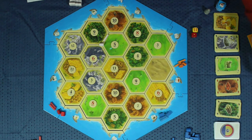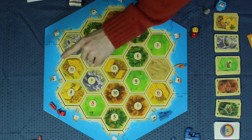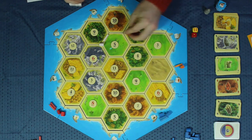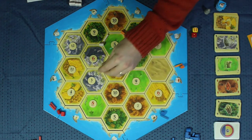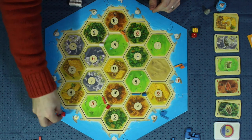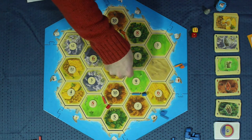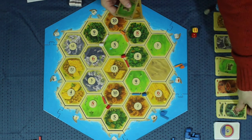Now we go clockwise — yellow is going to place next, and we'll go the whole way around the board to red. Then red will place a second time and we'll go counterclockwise on the way back, so that everyone gets a roughly fair placement to start the game off. The last settlement each player places, they collect the resources for when they place it. So this was red's last settlement — he's going to get a sheep, a wheat, and a wood.